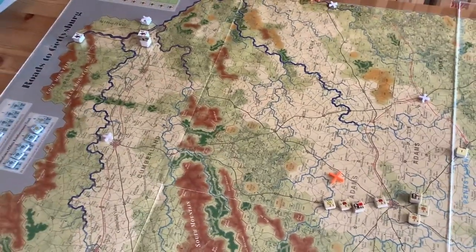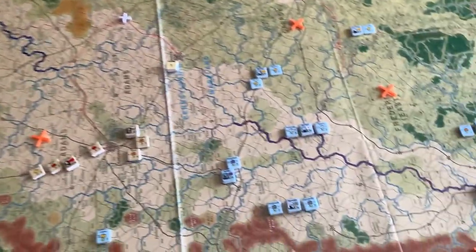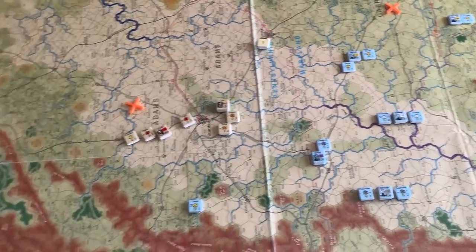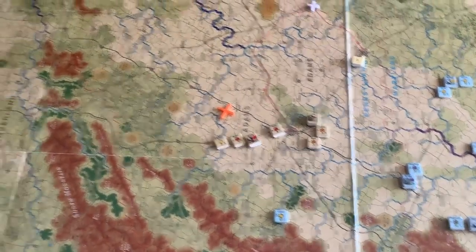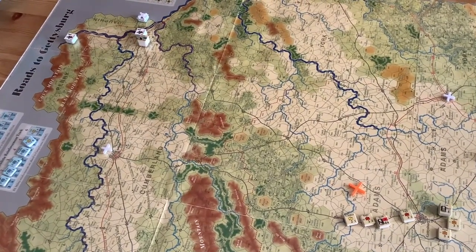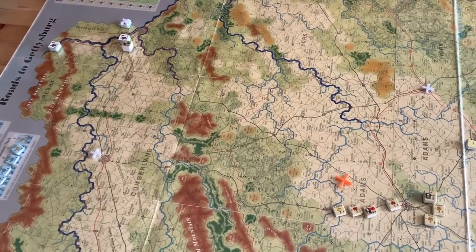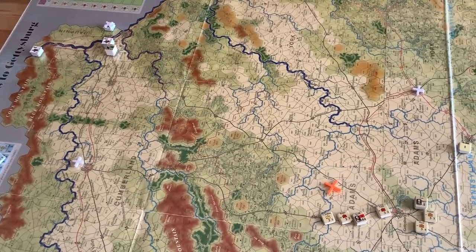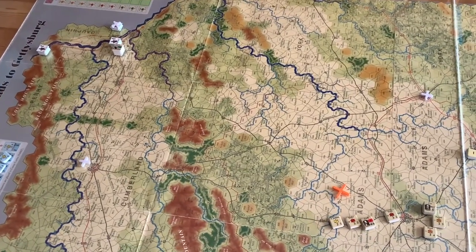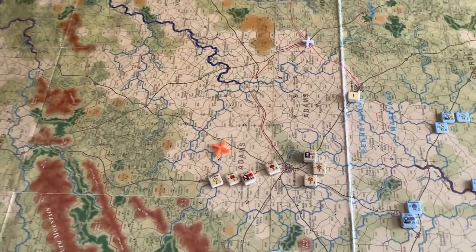You can see the distances — that's going to take time, and the Union Army is starting to approach. So there's a big decision: does he keep Hill there trying to gain 10 more points at Harrisburg, or have Hill immediately march towards Gettysburg?